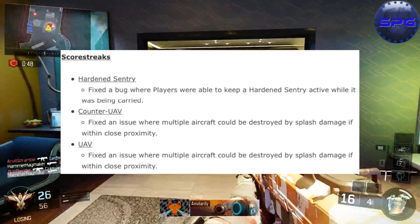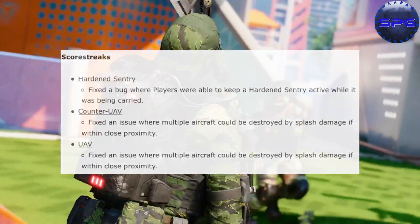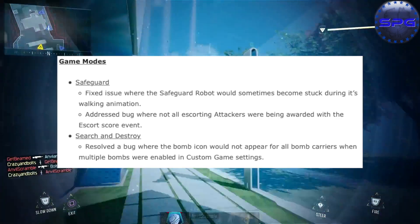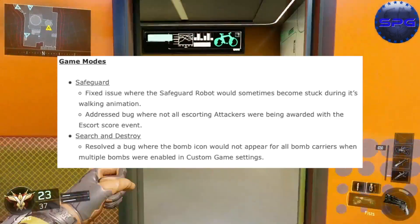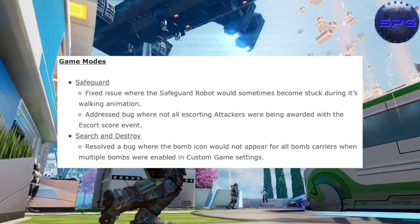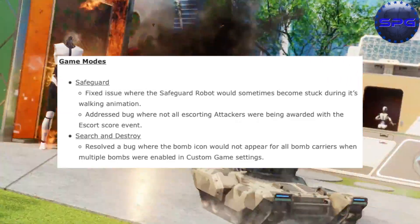For the UAV they also fixed an issue where multiple aircrafts could be destroyed by splash damage within close proximity. Moving to game modes — Safeguard: they fixed an issue where the safeguard robot would sometimes become stuck during its walking animation. They also addressed a bug where not all escorting attackers were being awarded the escort score event. In Search and Destroy, they resolved a bug where the bomb icon would not appear for all bomb carriers when multiple bombs were enabled in custom game settings.